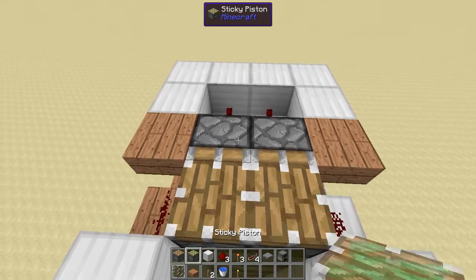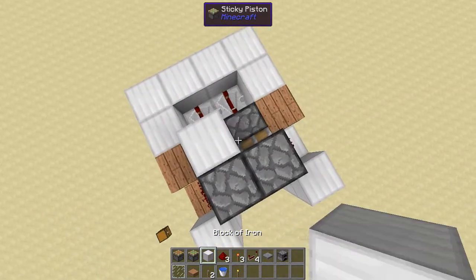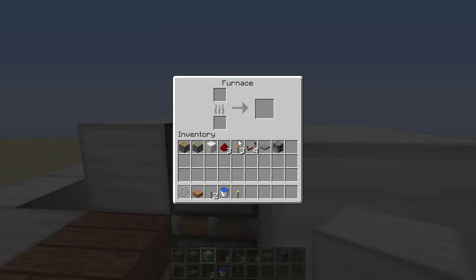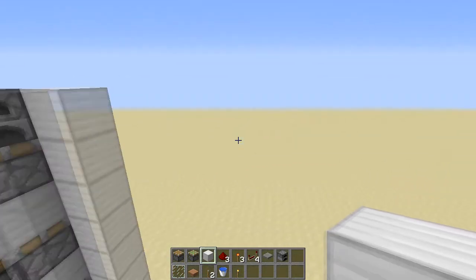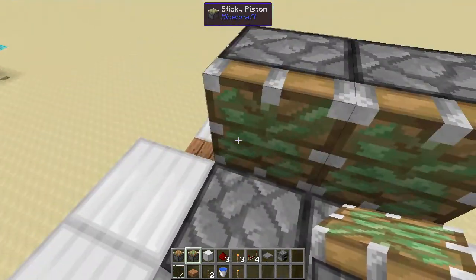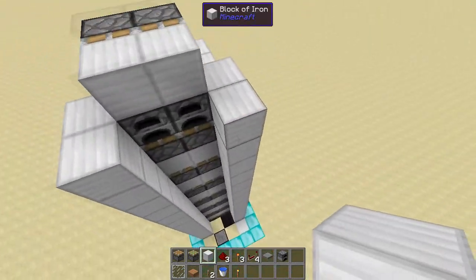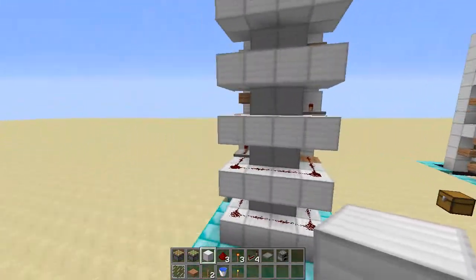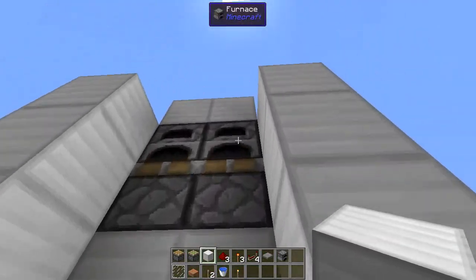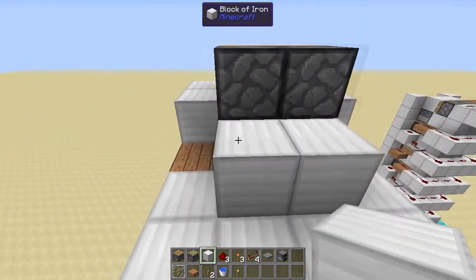Now place down a furnace above the last one of your pistons that's going to push up, and place down iron behind it. Then place down iron or whatever block next to the furnaces, and put sticky pistons over here like this, with iron blocks like this. Then let's go down — here's what's done so far. We still need to make the end section.